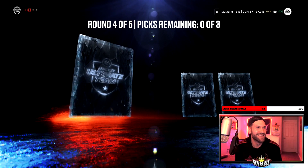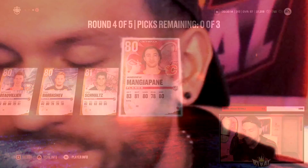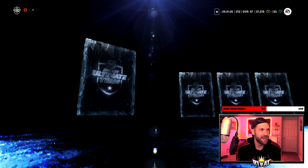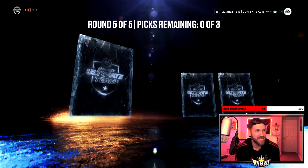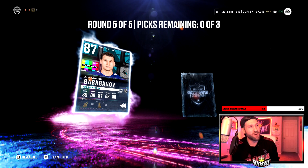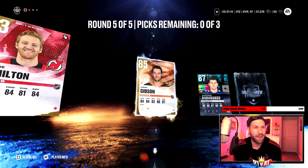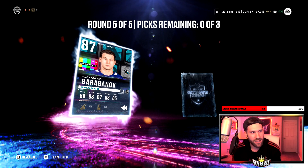Keep on going. Round five: 83 Dougie — not what we want to see. An 85, a purple. 87 overall NHL Moments. 87 was our top overall last time too. I was really hoping to top that and get one more card.